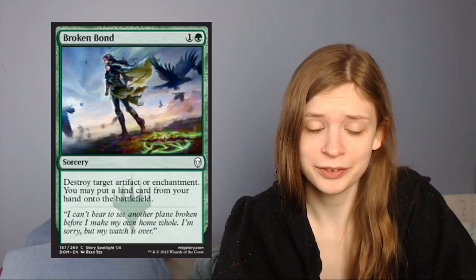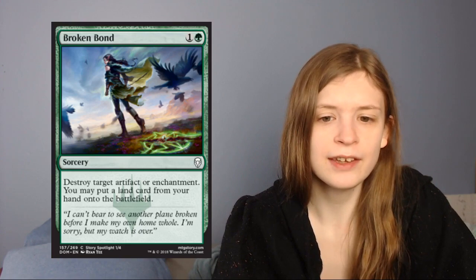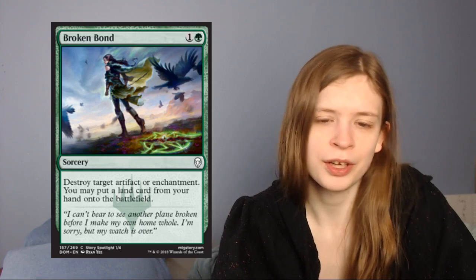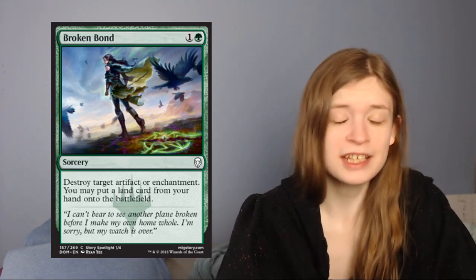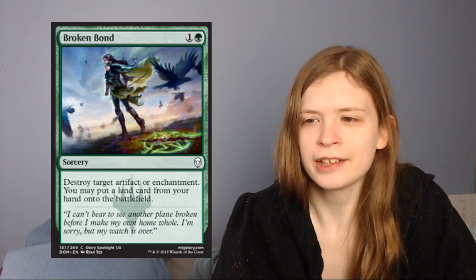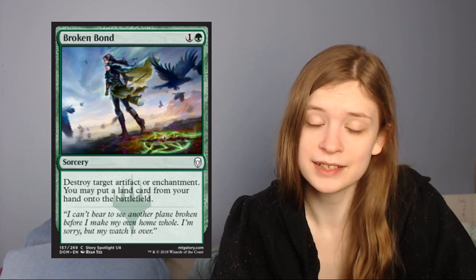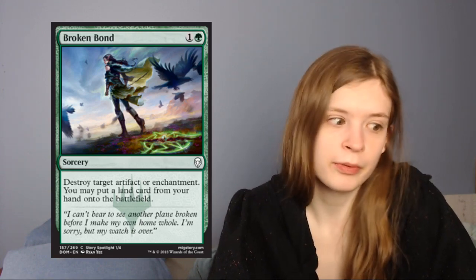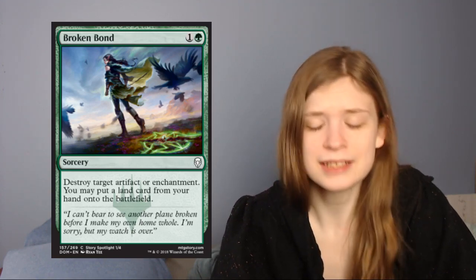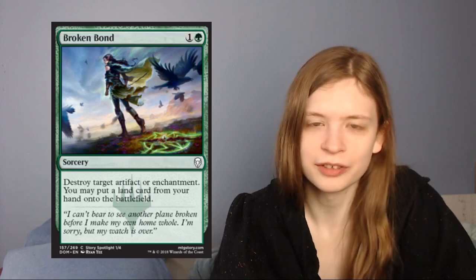Next up is Broken Bond, which is one green to destroy a target artifact or enchantment, and then you may put a land card from your hand onto the battlefield. This is just a sideboard card — you're not playing this main deck. Maybe if it goes late, pick one up for the sideboard. The land ramp is a nice benefit in this format, and there are a fair number of enchantments with sagas and artifacts with the historic theme. I think it's fine to pick up in the middle of a pack, but it's a sideboard card.